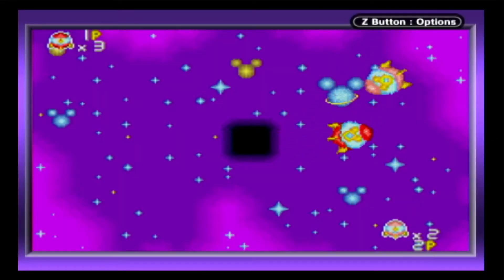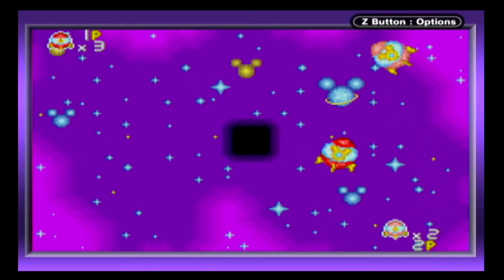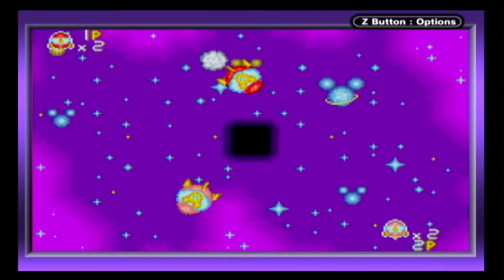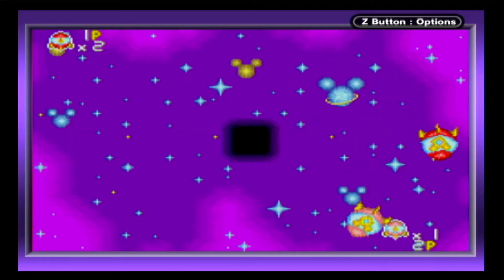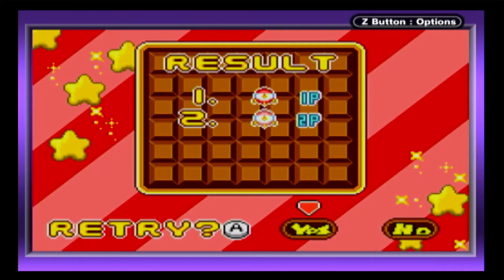Finally, Rocket Ship is a clone of Bumper Cars, only worse. Instead of having four holes in the corner of the screen, there's one black hole in the center. You don't want to go in that hole, but you want to smack your opponents into it. You get three lives and there's a button for a protective shield move, but I couldn't tell the difference when it was or wasn't active. This is the worst of the four available mini-games.